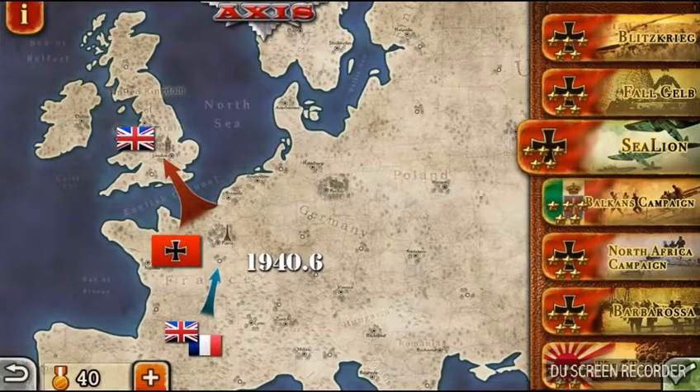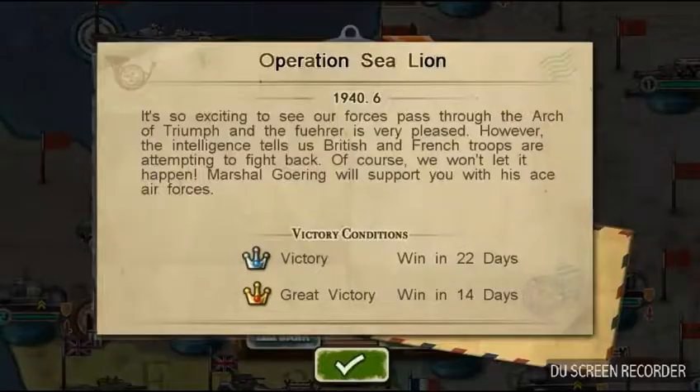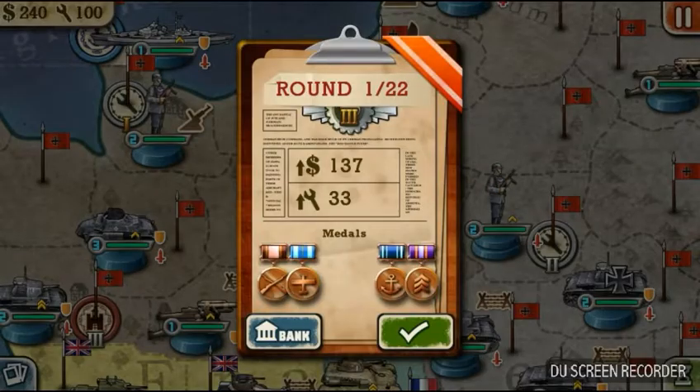Hi, today we're going to do the Sea Lion campaign in World Conqueror 2, so we're going to dig right in. We have 14 days to win. One thing to know: I do have medals, but it shouldn't make too much difference in this campaign whether you have them or not — it helps, but you know.